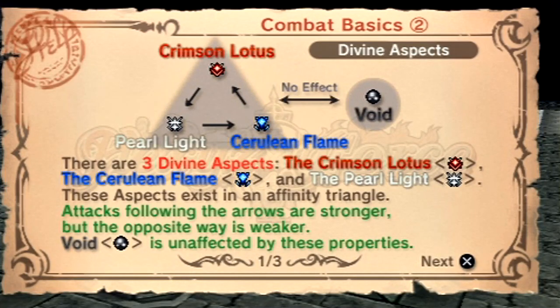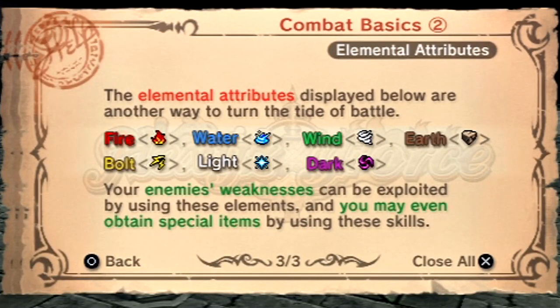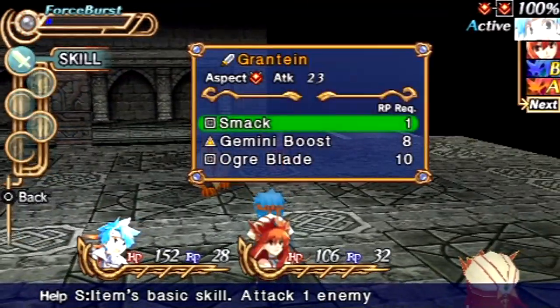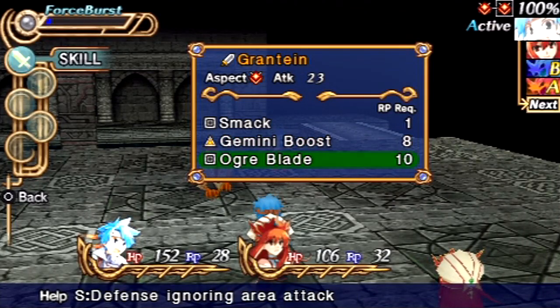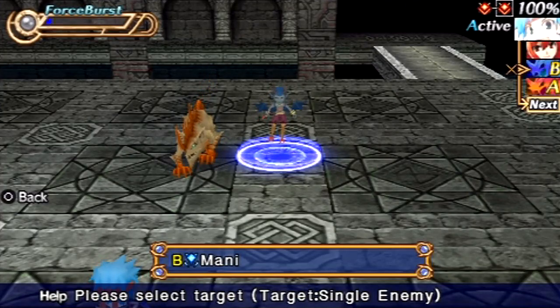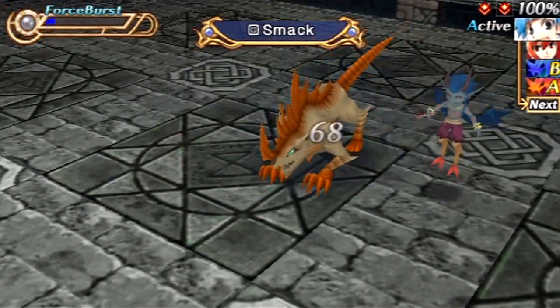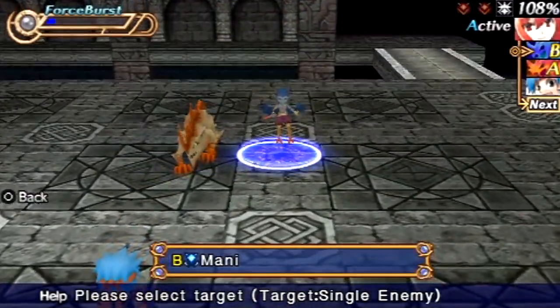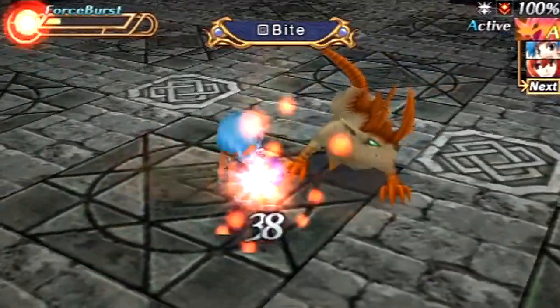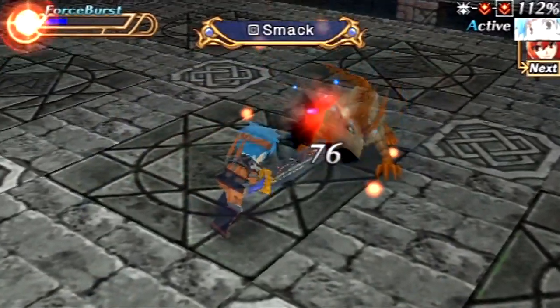Yeah, this talks about aspect weaknesses. There's red, strong against white; white, strong against blue; blue, strong against red. There's an element system that works just like any other JRPG. We've got seven elements and void, which is essentially non-elemental. Now, I don't want to attack that guy because he's going to be strong against my attack — see the X on the right? Whereas this guy I'm at least neutral against. I want to use that. I'm going to go after the one that's weak to me. That guy was blue and Cecilia is white elemental, or white aspect, so that means he's weak to it. Red on red is just neutral.